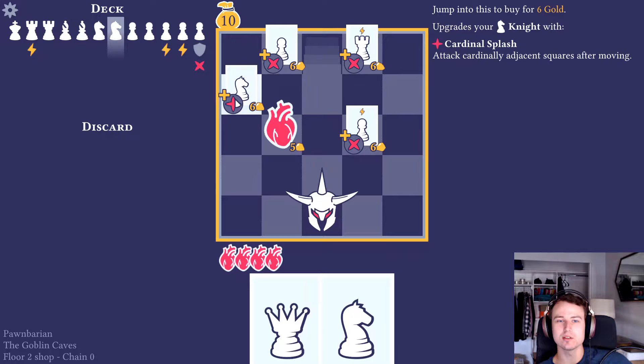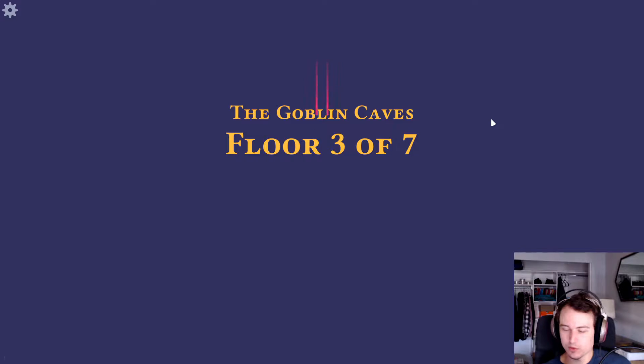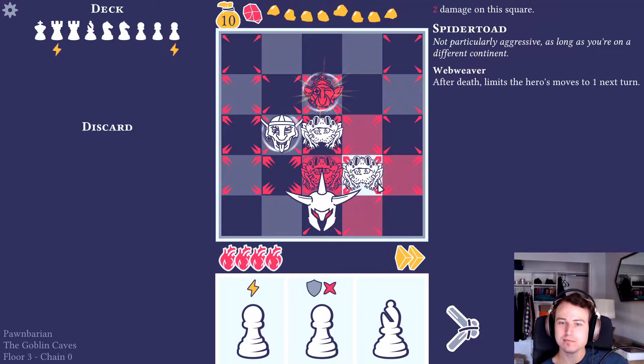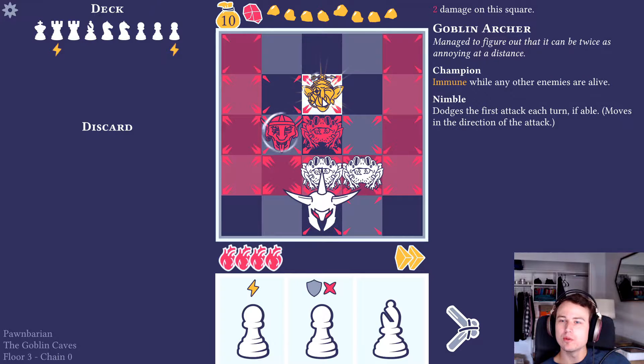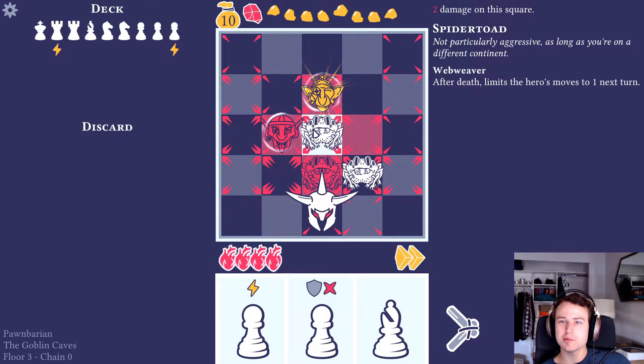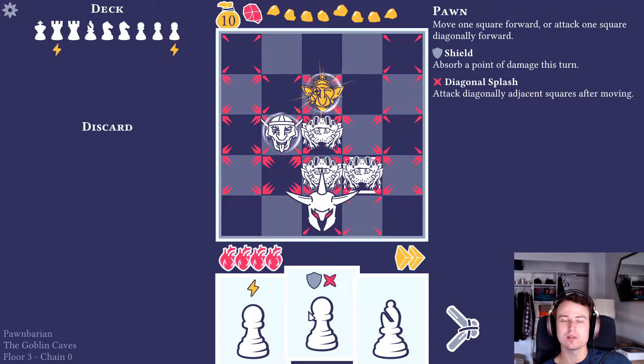I don't see any extra moves so I'm not taking that upgrade. That is a lot of enemies. This one is immune while any other enemies are alive, so he has to go last. The skirmisher - spider toad - is not particularly aggressive as long as you're on a different row. After death it limits the hero's moves to one next turn, so we really want to be taking all these guys out at once.